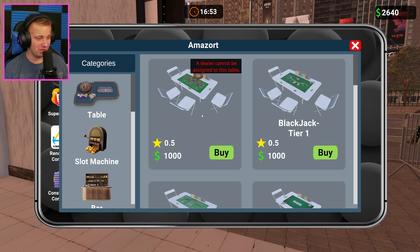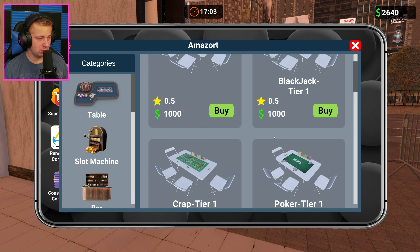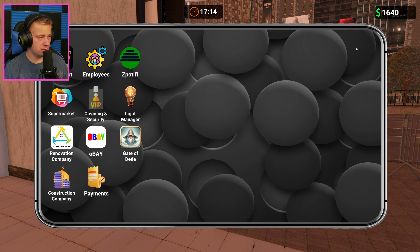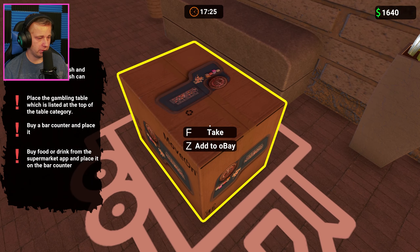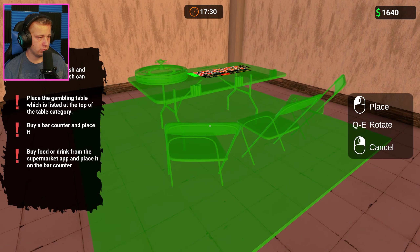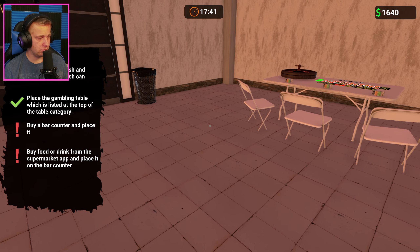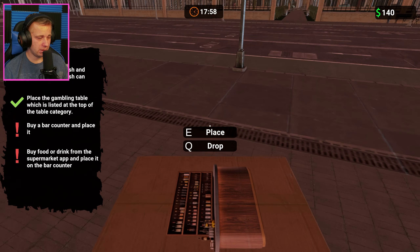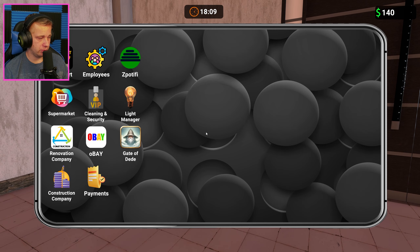We've got roulette, blackjack, craps, and poker tables available. It's going to be in the delivery area. Let's place this down here. Buy a bar counter and place it — so again we're going to go into Amazort. Bar counter, Tier 1. Obviously that's all we can afford at the moment. And then we need to buy food or drinks, probably get some drinks. Set up our nice little bar area over here. And then we need to go to the supermarket app.